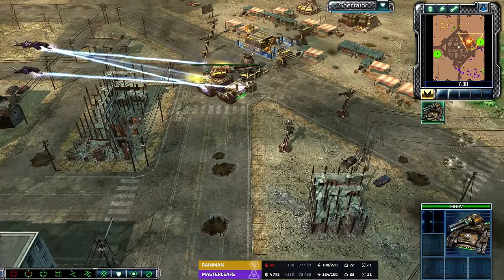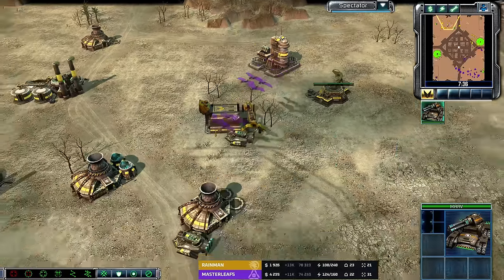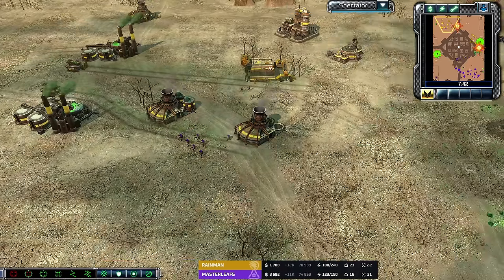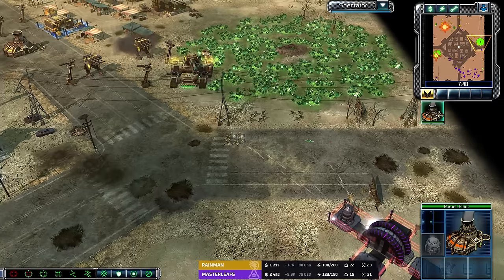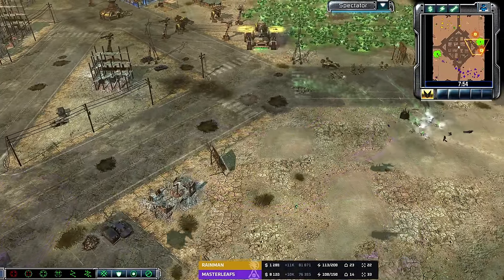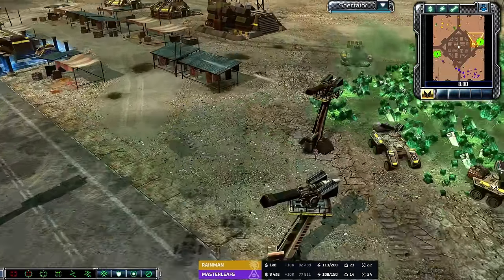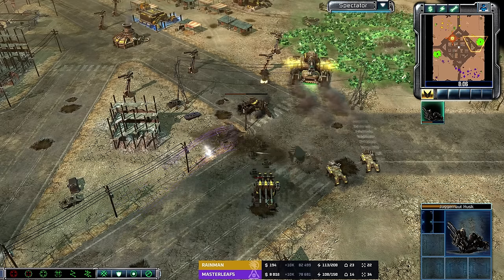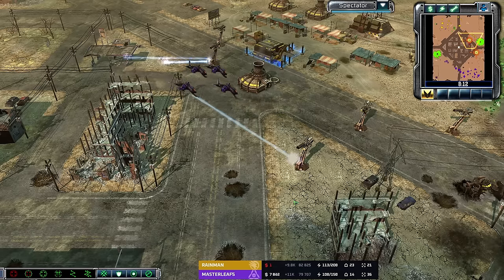Supercharged Particle Beam Venoms going to put a little bit of damage onto that Marv — but that Marv has Engineers inside of it. Shadow Teams coming down; they're going to kind of get run over by that harvester. Supercharged Particle Beam Venoms look for some targets in the soft base of Senna. Vertigos coming in — Tier 3 gets sniped. Where are they going for? They'll go for the Juggernauts — first one Juggernaut, then the second. Masterleaf finally finds his mark. And Venoms to snipe the Husks — he gets the kill, and the APC will chase those Venoms out of town.